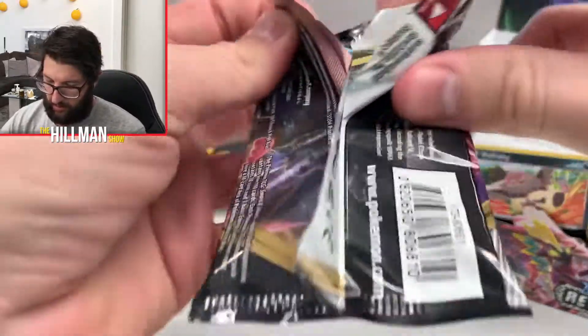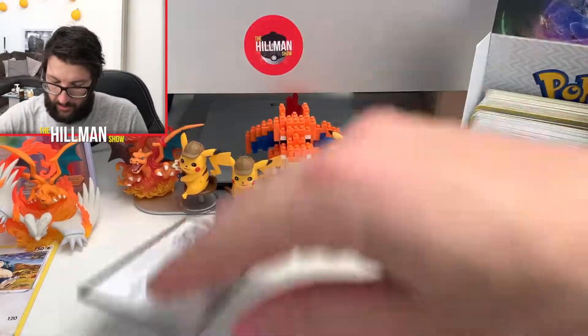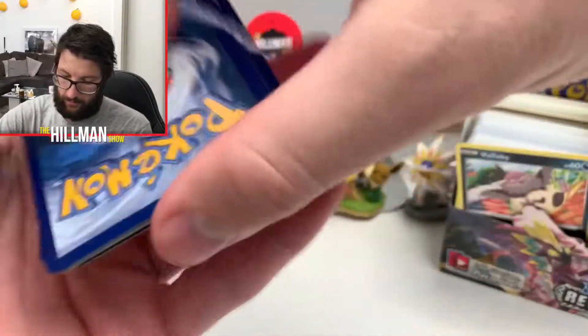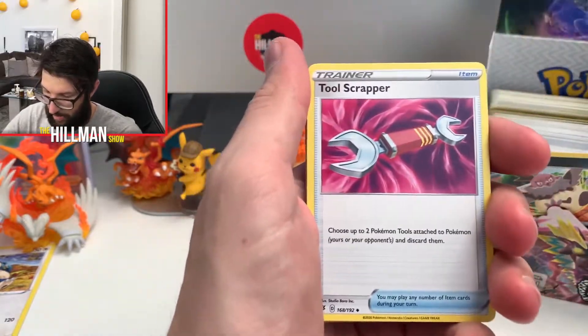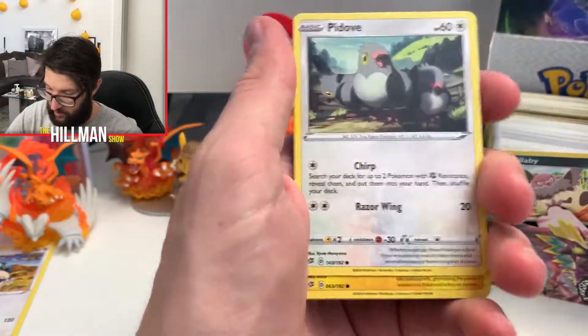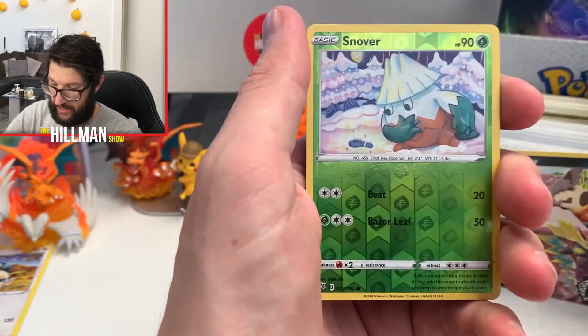I just can't believe we pulled Boss's Orders again — that's two videos in a row I've done that. It's unbelievable. It is the best card in this set, or at least the most expensive at the moment. So it is the one I'm after, but to get it twice is insane. Helioptile, Voltorb, Sandygast, Reverse Snowbrand.